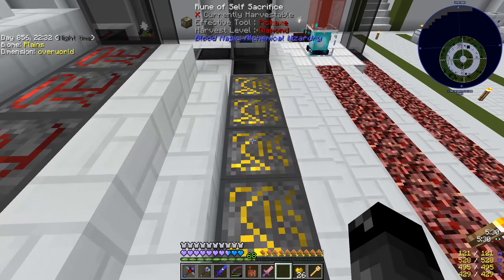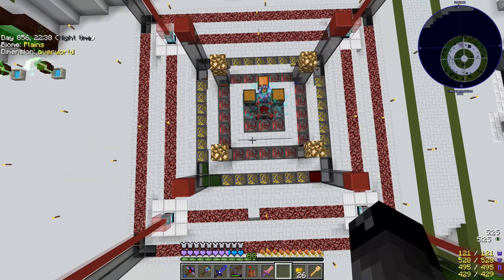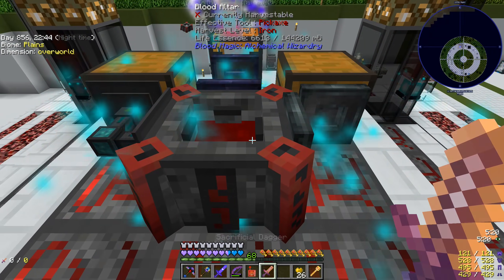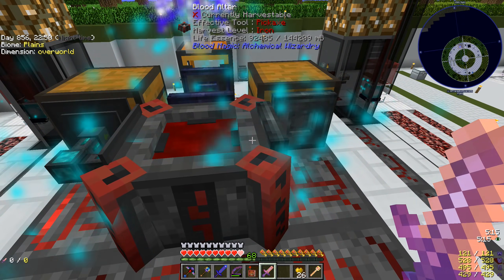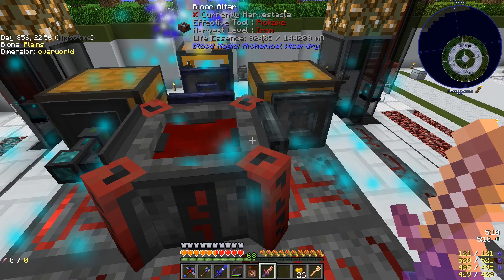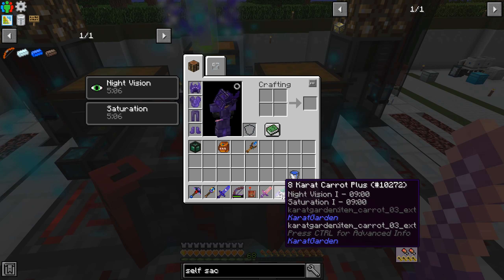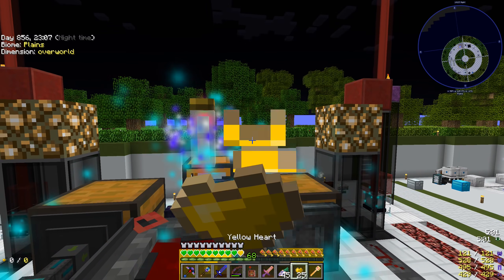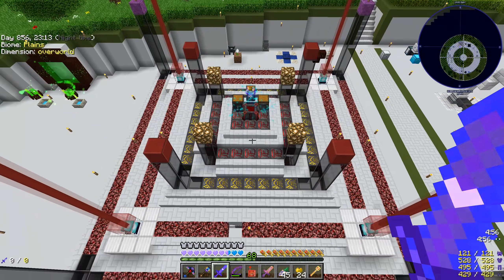We now have our 28 runes of self-sacrifice all the way around the altar. I am curious to see how much we can put in there - we currently have 6.6 buckets. Right-clicking the dagger we now have 92 buckets. That is a significant increase; it's going to allow us to do things more tick-accelerated and get more bang for our buck using the sacrificial dagger with those runes in there. That's going to improve our blood magic significantly for all the blood magic stuff going forward.